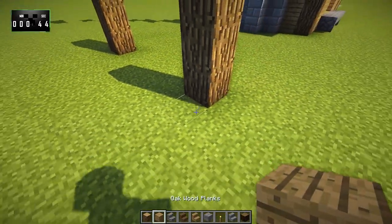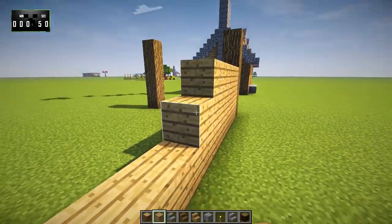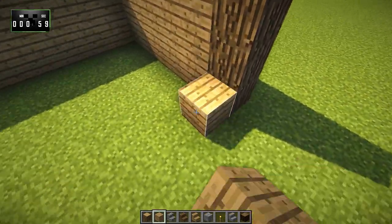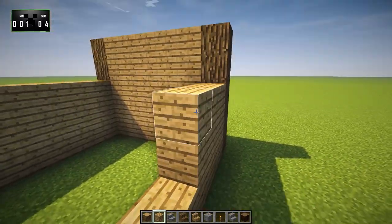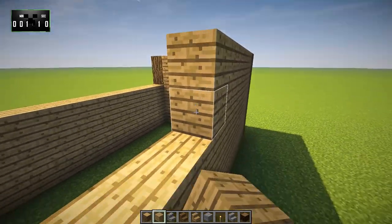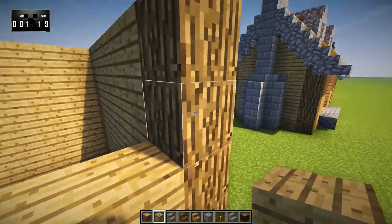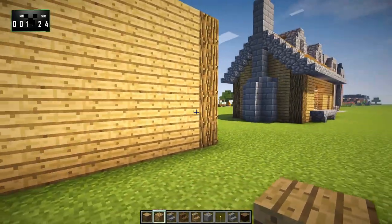Then we're going to take oak planks and fill in these walls just like so. This is what I miss about world edit — just so I can fill these in without, I mean, let's be honest, I'm placing down walls. This is extremely interesting. So we get the oak walls filled in, and once we have that done, now we can move on to the other stuff.